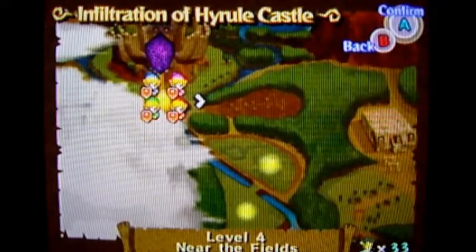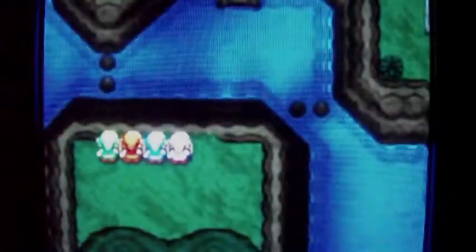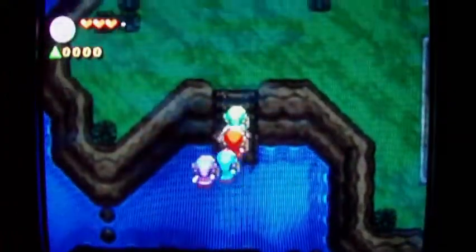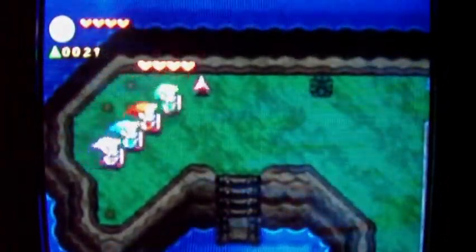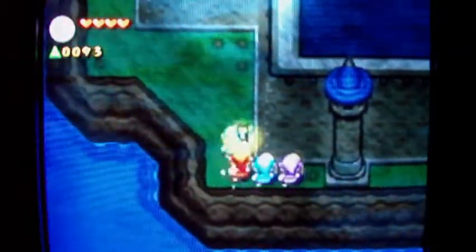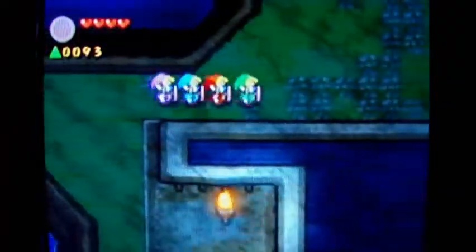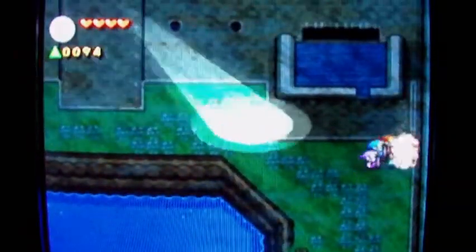Hello everyone and welcome back to the walkthrough. This is the infiltration of Hyrule Castle, level four, stage three. Let's find out what has changed in Hyrule Castle since the last time we were here. On the map, this pathway in level four leads to the castle. I'm getting force gems randomly raining down from the sky — I have no idea why. When I cut a certain piece of grass it triggers it, but you can already tell it looks kind of different.